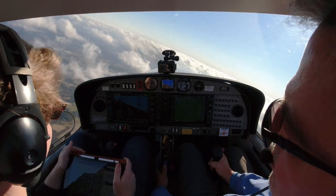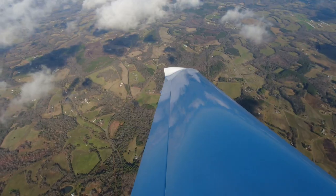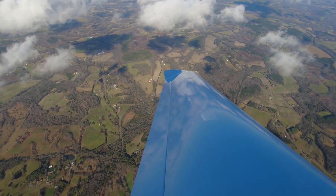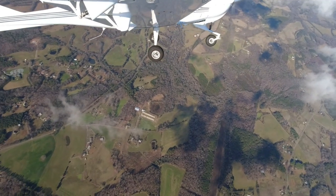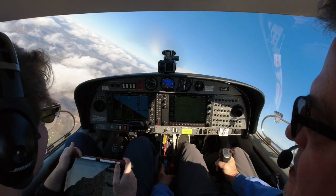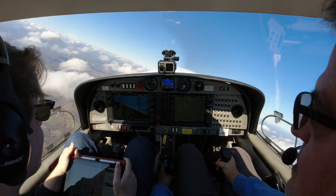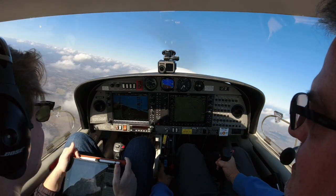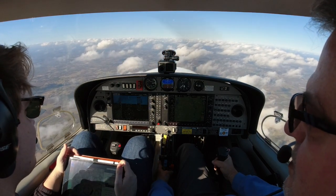We'll do one to the left. 30-degree bank, full throttle, and now start pitching up while holding that 30 degrees. Coordinate it. Right there is my pitch — I'm a little early on that but I'm going to hold it. There's the stall — now you can see I'm slowly rolling out. Wings level, 180 degrees.